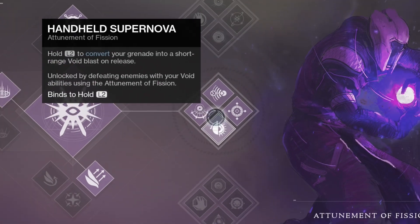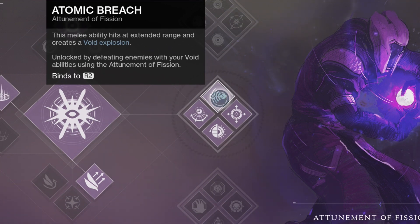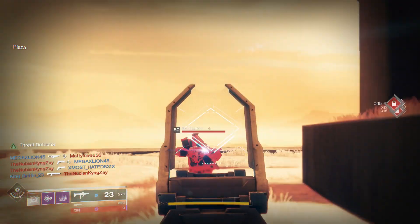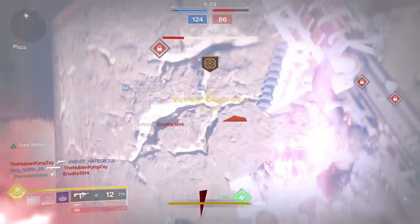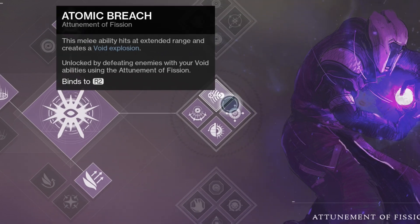Next we have the Atomic Breach melee ability. This melee hits at extended range and creates a void explosion. It's unlocked by defeating enemies with your void abilities using the Attunement of Fission. You get your charged melee ability like always — your warlock smash — but this time not only does it knock them far back like a Tractor Cannon, it also gives them a void explosion, similar to what you'll see on the new Sentinel class.